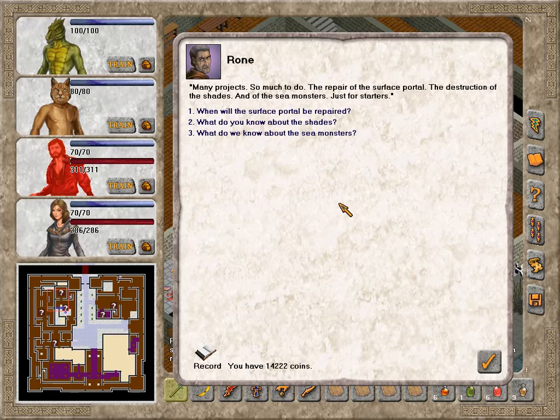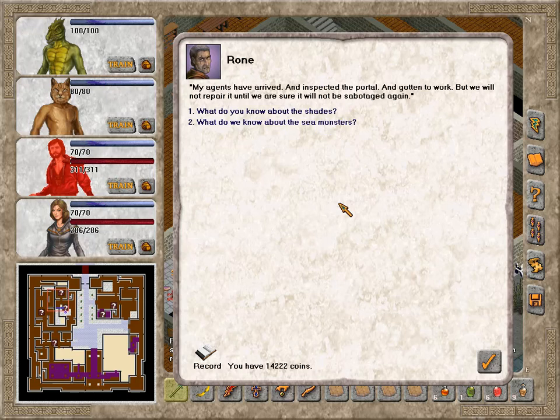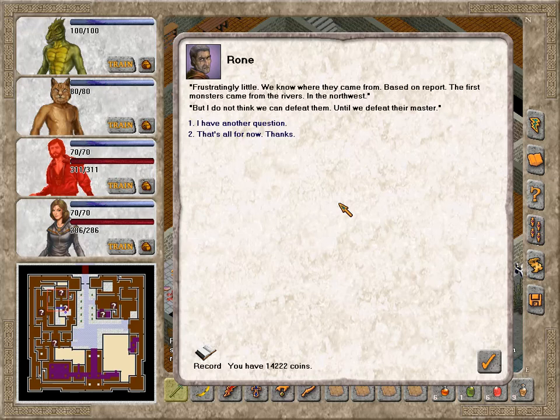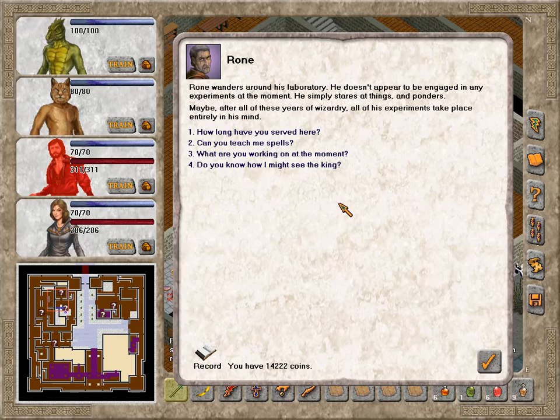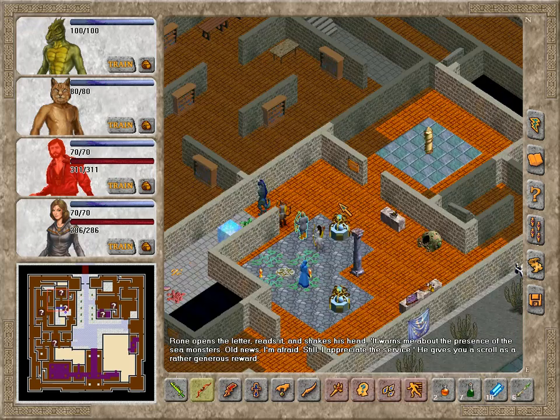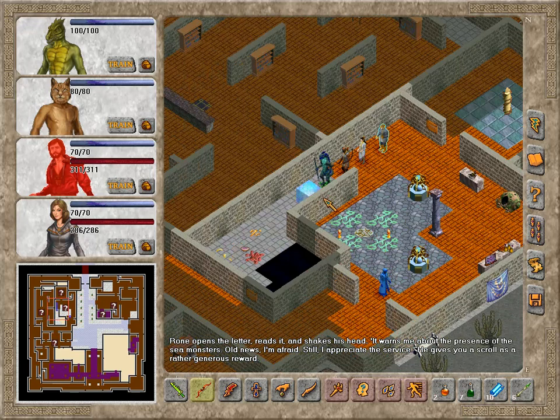What are you working on at the moment? 'Many projects — the repair of the surface portal, the destruction of the shades, and of the sea monsters, just for starters.' When will the surface portal be repaired? 'My agents have arrived and inspected the portal, but we will not repair it until we are sure it will not be sabotaged again.' What do you know about the shades? 'My assistant Coralia — young and brilliant — she is working on it. Upstairs.' What about the sea monsters? 'Frustratingly little. The first monsters came from the rivers in the northwest, but I do not think we can defeat them until we defeat their master.' The king is young but has talent; Houghton is a good man but takes too many tasks — that is Roan's opinion.